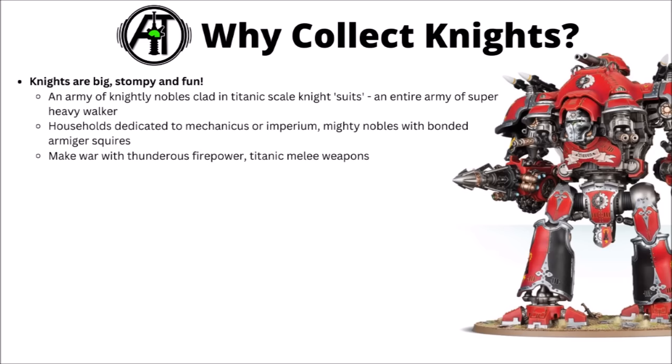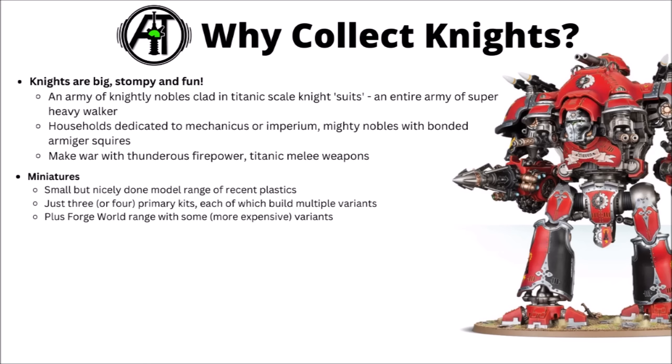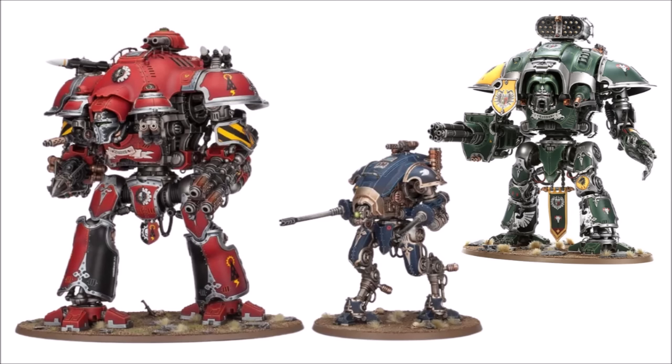Miniatures-wise in 40k, the Imperial Knights is a small but nicely done range of fairly recent plastic models. All their kits are from within the last decade, and the army is mainly comprised of three different classes of knights, each with a bunch of multi-build weapon options. You could technically add the Sarastus Knight Lancer for the plastic range, though it's more aimed at Horus Heresy than mainline 40k. There's also a Forge World resin range providing a few other classes, though those are more expensive and less pleasant to work with.